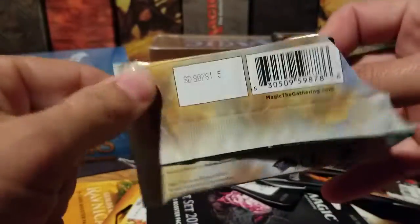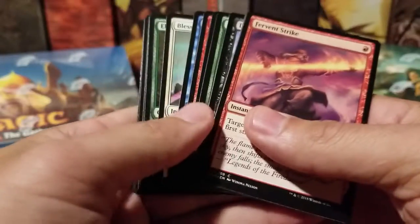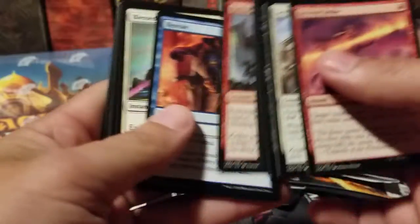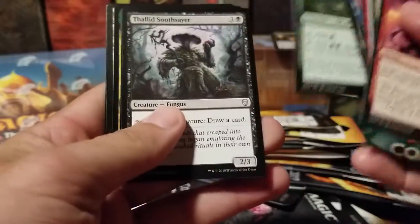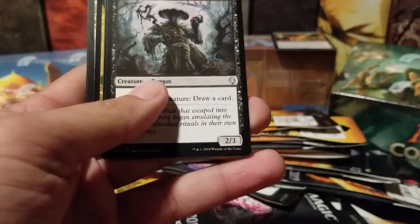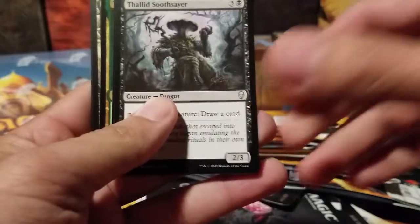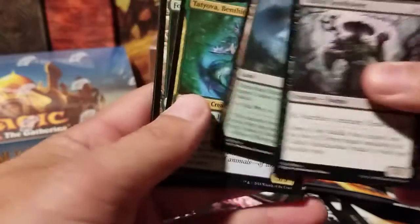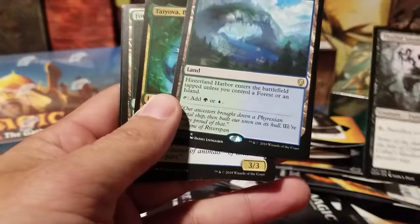Let's see what we have here. Maybe we'll get something good — GameStop seems to do pretty well on the pools. I usually have pretty good luck at GameStop. Dominaria. Is this one a backwards pack? No. Thalid Soothsayer... and Tendrova, Bentic Druid, and Hinterland Harbor. Wow, that's a good rare.